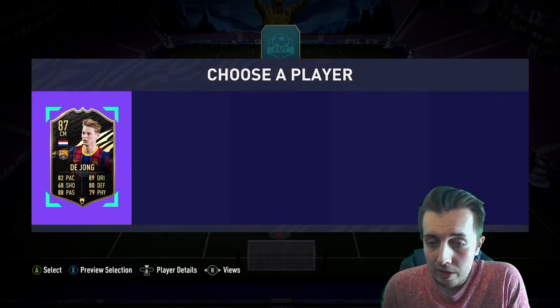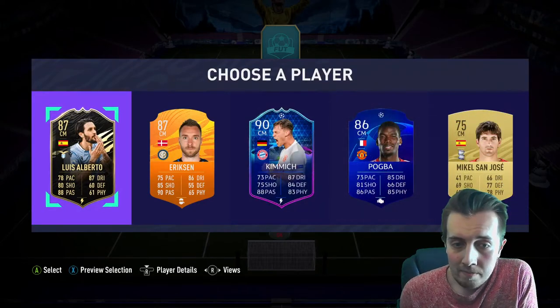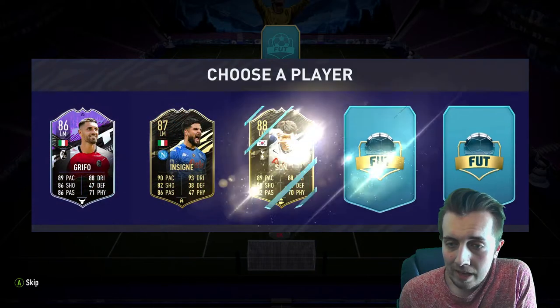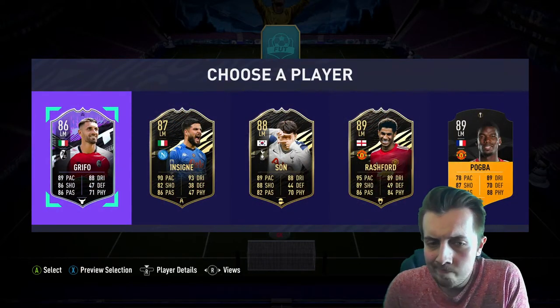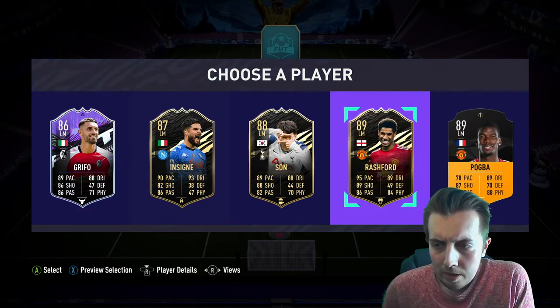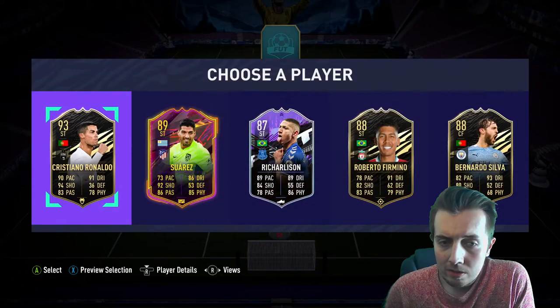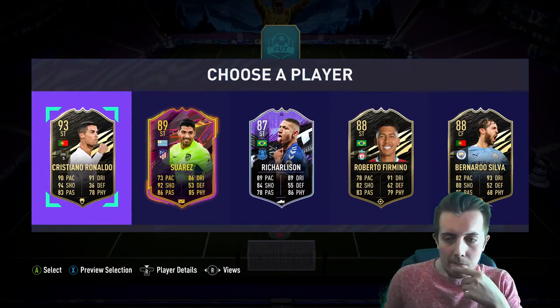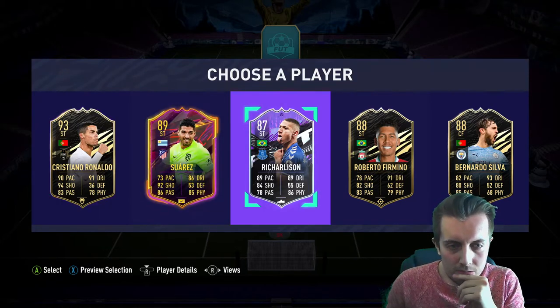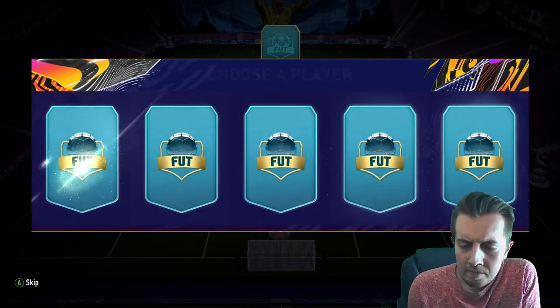We'll jump straight for De Jong — a decent strong link, you love to see it. Kimmich, if we can get that left mid Gnabry... we don't. Should have taken Pogba — we'll take Rashford, not bad. Come on, let's see an icon. Yo, that's mad — Cristiano! Do we take Cristiano? Obviously we've got to take Cristiano.